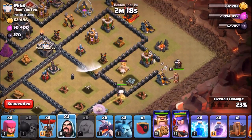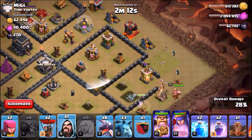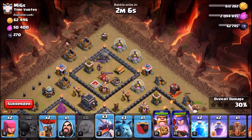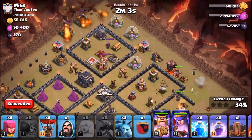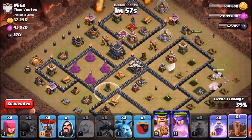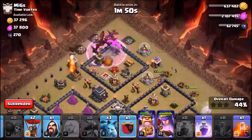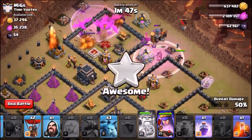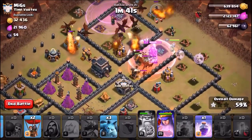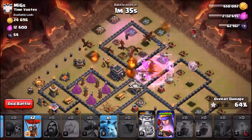I wasn't sure if there was a trap there, but even if the wall breakers failed it wasn't the end of the world with that rushed air defense. I'm dropping all the dragons now so they merge. The queen is getting that air defense — perfect, that's why I made the hole in the wall. I forgot to zap the other air defense, so I'm using lightning on it now. I'm using the rage spell — I didn't even need to use a rage on the queen because that bottom half was so light. Dropping the Iron Fist ability, the poison, and the rage spell.